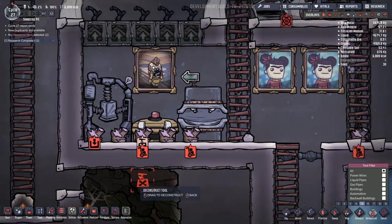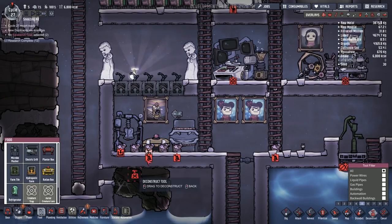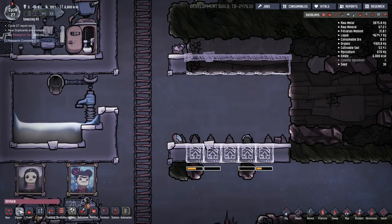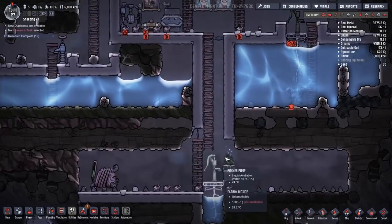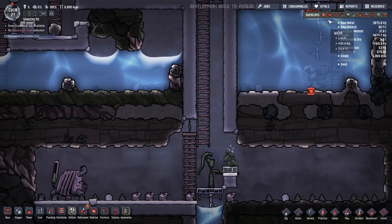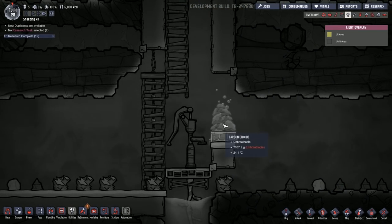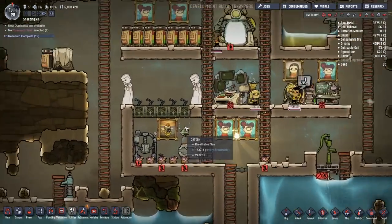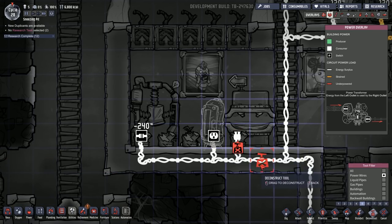Does the fridge hold everything the ration box holds but better? It stores food at an ideal temperature but only a small amount. I think we could get rid of the ration box and replace it with a refrigerator, and if it gets full maybe use two going forward — I think that could work out nicely. So this is going to be the last thing we do in today's episode. Also under furniture I'll throw down two more sculptures here and here. People told me I should put algae terrariums in light — looking at light levels they're not particularly high where our terrariums are, and they're more effective in light. I'll look into that next episode.